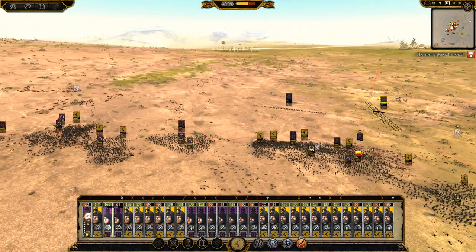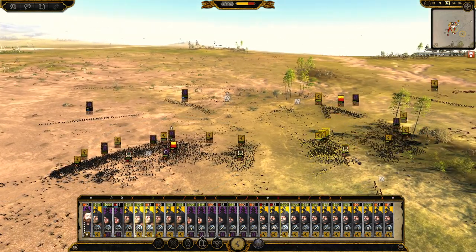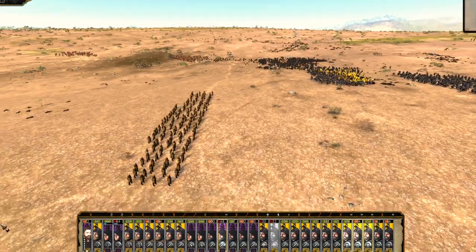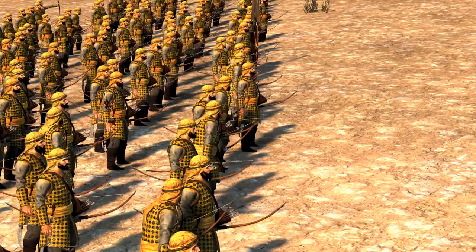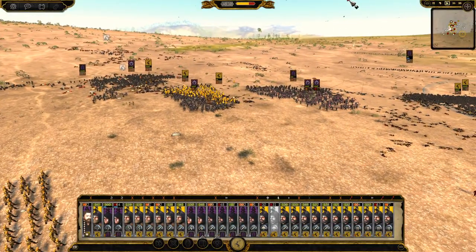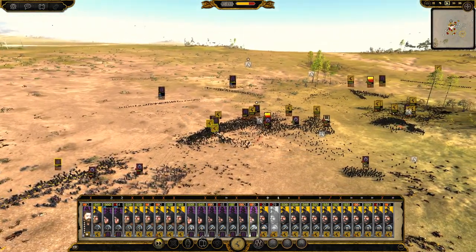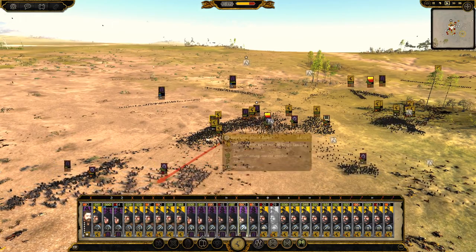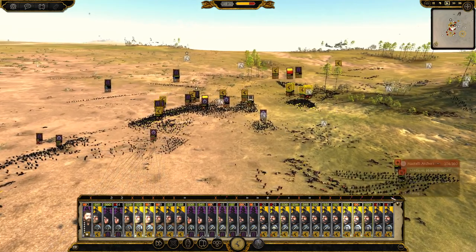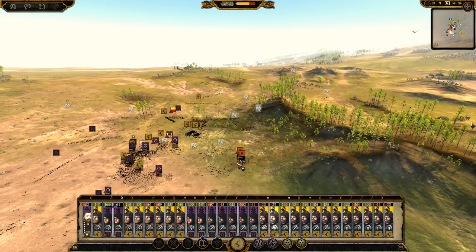Let's focus on these last few units. Just going to be careful of our general — we don't want him dying anytime soon. The Martell archers are doing really nice damage — look at them, they look awesome. Volley! What are they focusing down? Looks like they're taking on some Dondarrion archers. It looks like it's a full-on rout now, really — there's barely anything left that's going to stop this, and it's just a lot of mopping up to do.